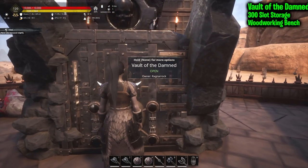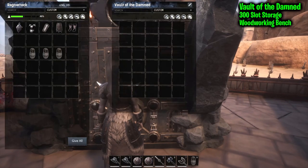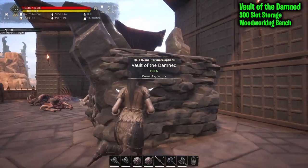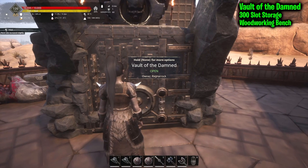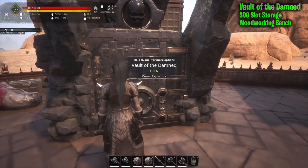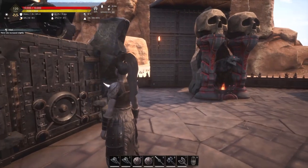Now we're going to move on to the big boy: the Vault of the Damned. This thing is sick. It's nice that the Vanguil — because they're so massive — get this nice vault. The design is really cool, but the big thing that makes it amazing: 300 slots. 300 — I said it, 300. It's a really good place to store a lot of stuff.